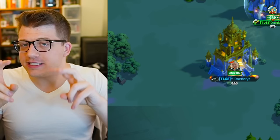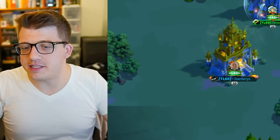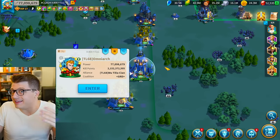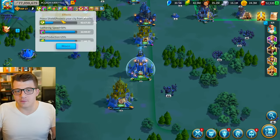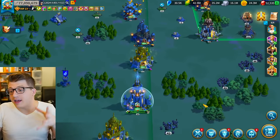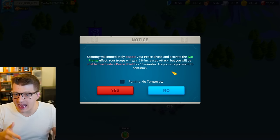Tip number three is having a peace shield — very safe, still pretty obvious. A peace shield will protect your city from being attacked. The caveat that players mess up is that if they don't have a peace shield and they have war frenzy activated, they will not be able to activate a peace shield for some number of minutes after that war frenzy is initially triggered.